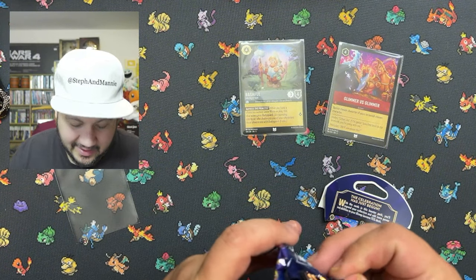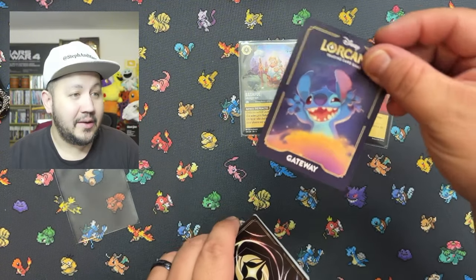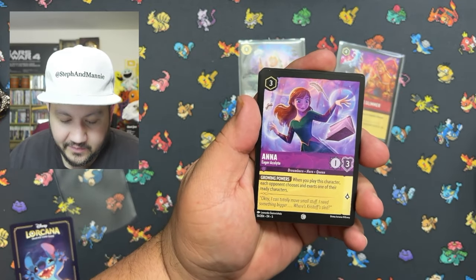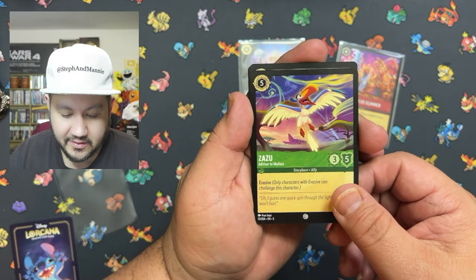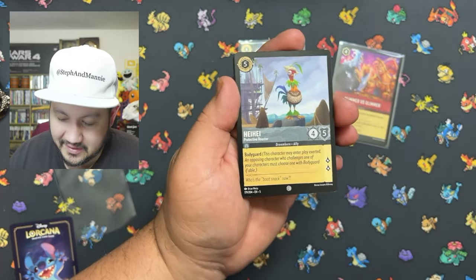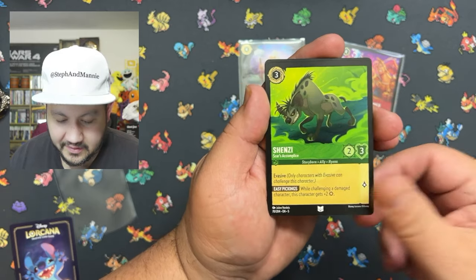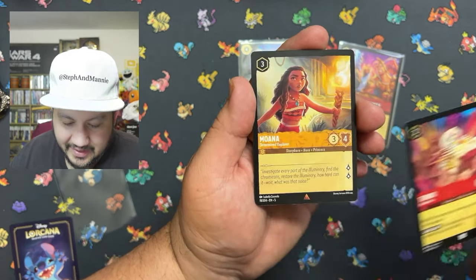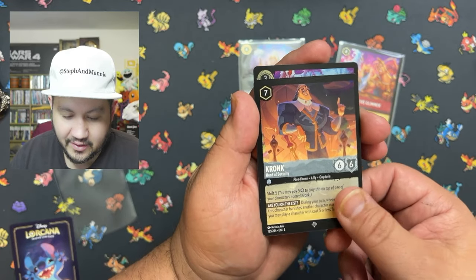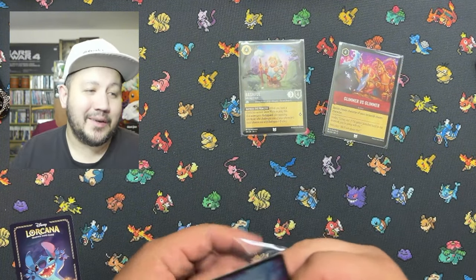Let's see what we can get in our last pack. We'll just go ahead and get this card out of there — with the Stitch looking amazing. Let's see what kind of hits we can get. We got Anna from Frozen, Zazu from the Lion King — that is very cool, she's gonna love that because she loves the Wreck-It Ralph movie. Of course who doesn't love Lion King. We got Turbo again, which is our first double up. We got Moana. Beautiful looking card — let me know which one of these is your favorite.